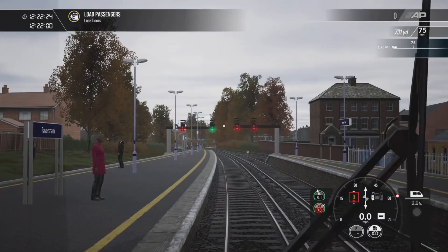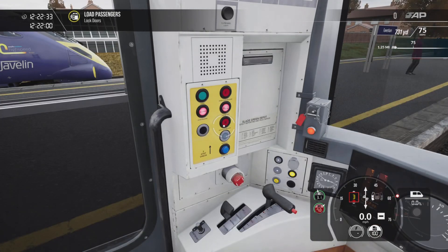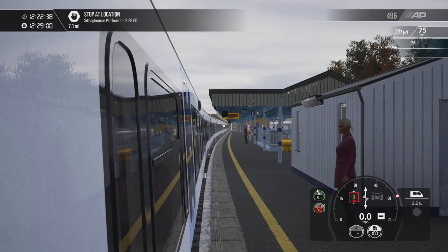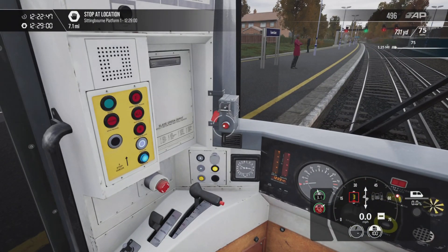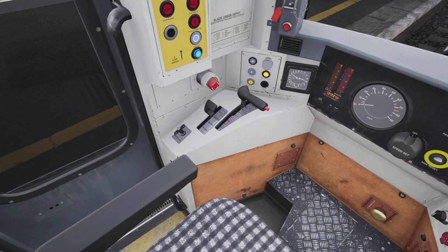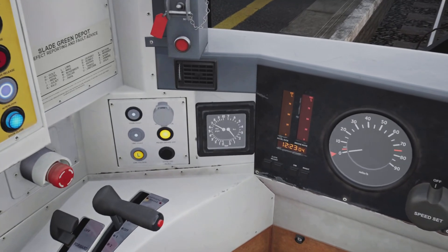Looking back along the train — no one is boarding. Checking the signal aspect, it is green. Pressing the door close button — door interlock light has illuminated. Taking a final look back along the train ensuring no one is stuck in the doors, a final glance at the signal — still green. Resetting the driver's reminder appliance. Moving the F and R switch into the forward position and testing the hill start button.